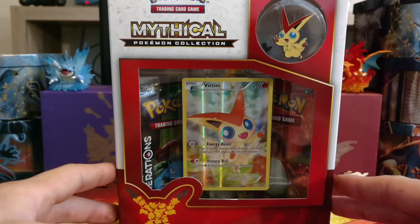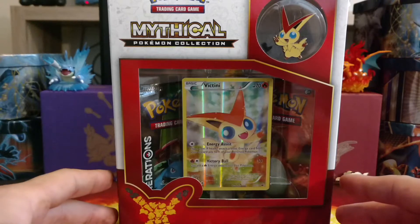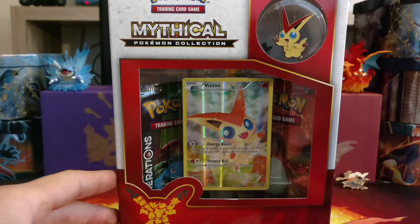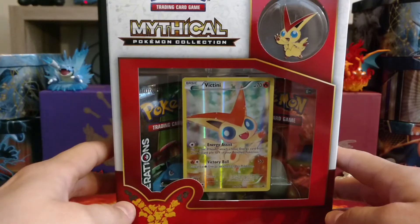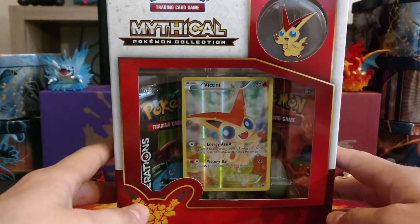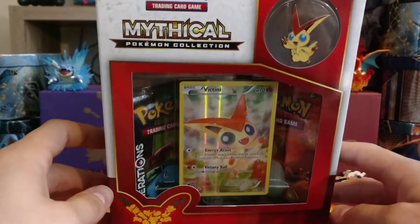As you know, in September we had two special releases. We have the Pikachu Red and Blue Collections EX Box release, which I already did a video on, and we also got our new Mythical Pokemon for this month in September, and that is Victini.